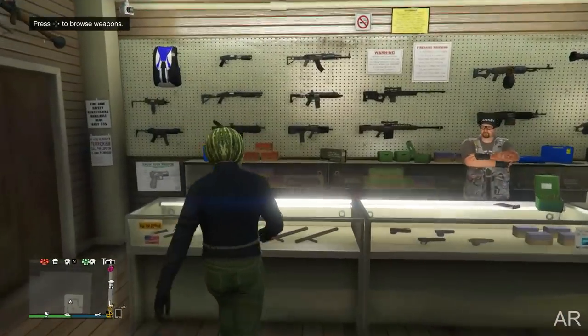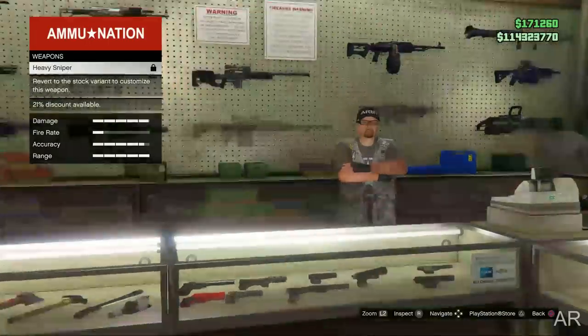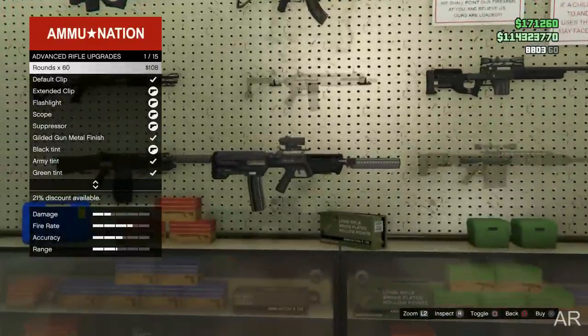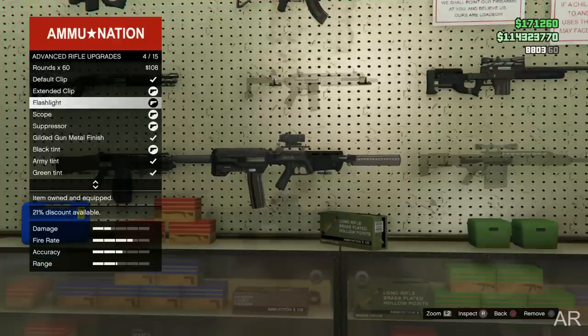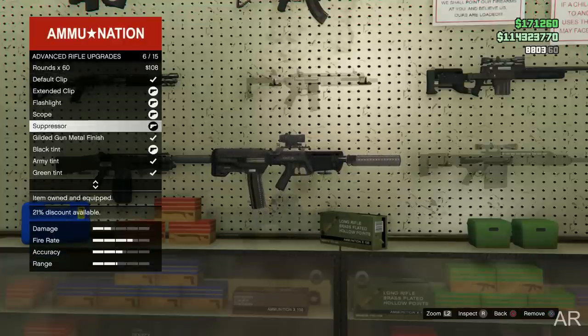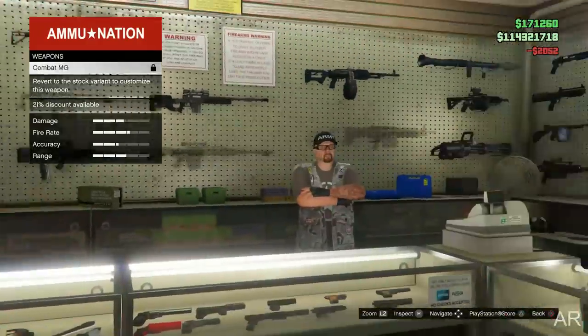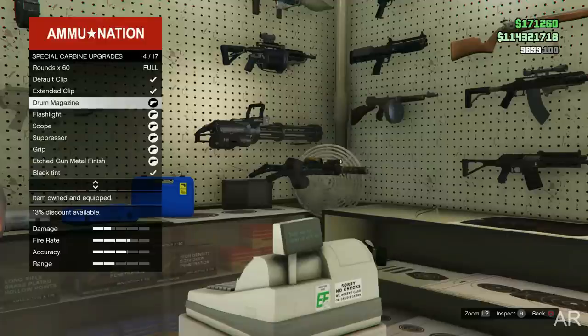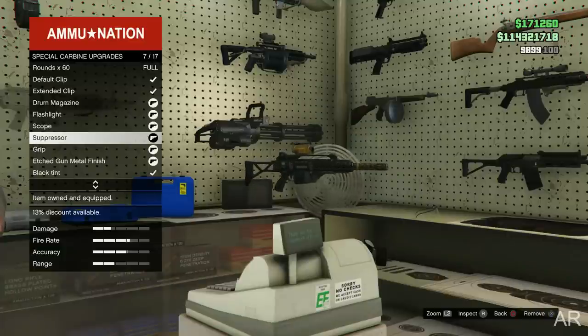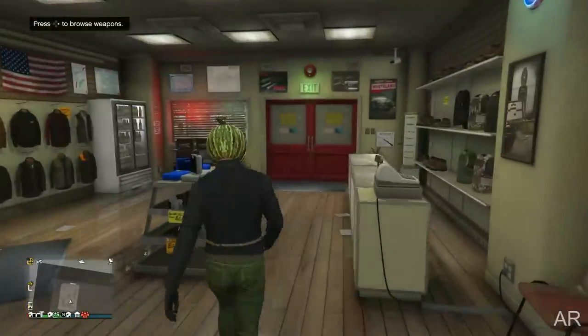For ARs, there are tons of options, but in my opinion the first rifle to use is the advanced rifle — it's overall one of the best. It has really good damage and is great for range with all the attachments, plus it has a really fast fire rate, making it great for free aim. The second rifle is the special carbine. I highly recommend using it with all attachments — it's best for close-range gun games, and it's my personal favorite rifle.